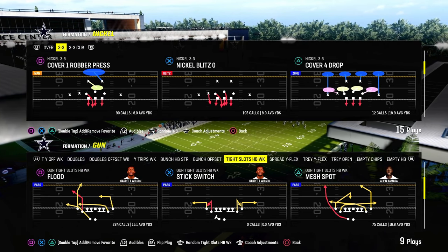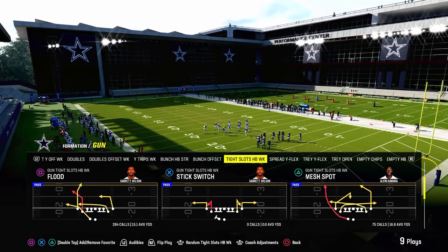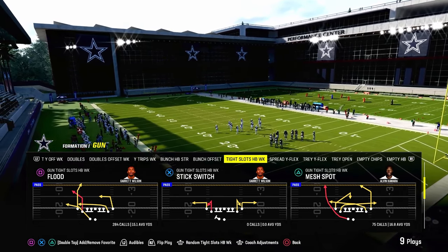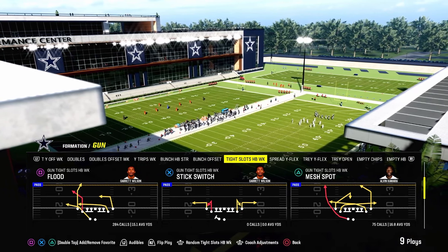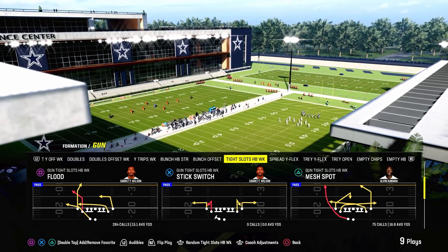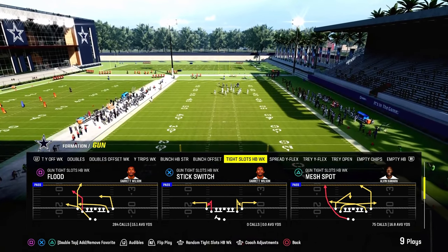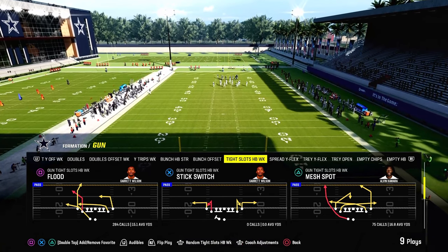You can also find this playbook in the live version of the Bears playbook, and we actually just dropped a full Bears Offensive E-Book. What's cool about the Bears Offensive Playbook is it combines Tight Slots Halfback Week with Bunch Strong Offset, which are two of the best formations in this game. If you want to get that full e-book, all you got to do is join the Patreon today.